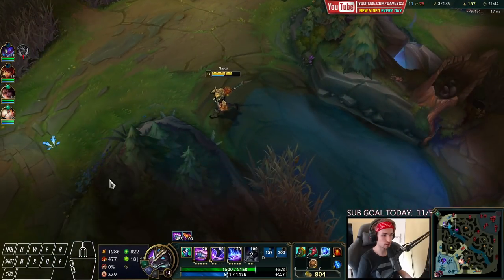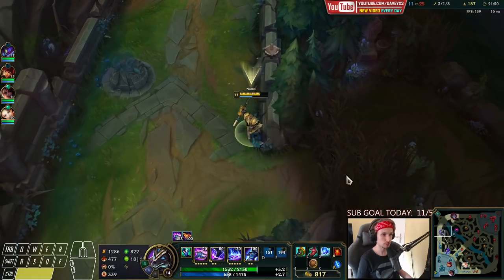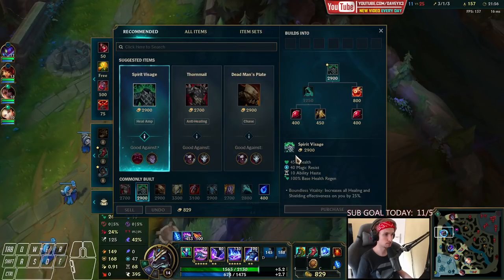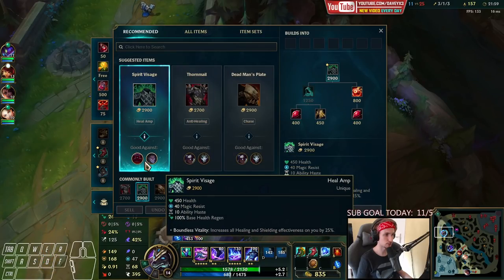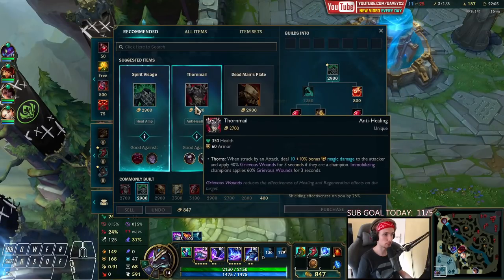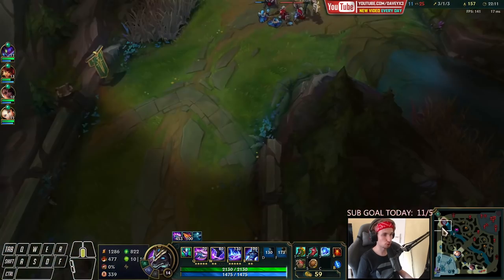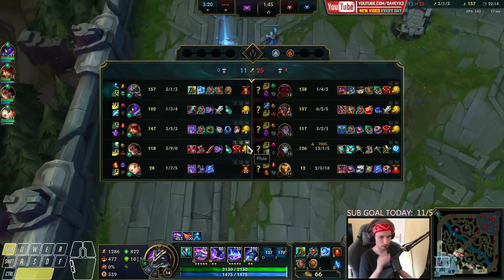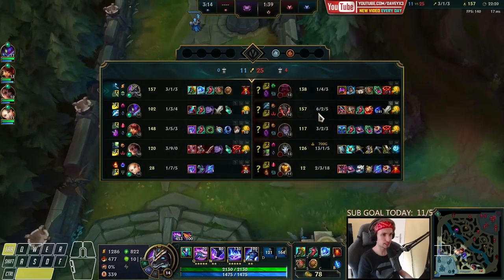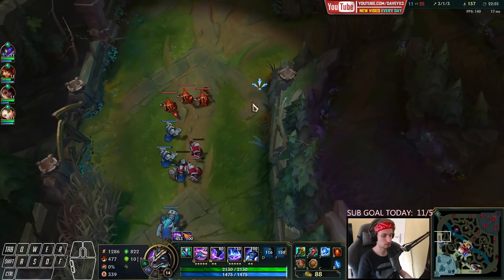We just gotta keep stacking up, play consistent, not make any mistakes, and hopefully get a few catches. Let's go back again. I need Spirit Visage against Silas and Ornn, but I also need an item specifically for these guys — they're a problem right now. I actually want to go for Thornmail, but at the same time I would really like to go for Spirit Visage because of Silas doing damage as well. But this Jhin and this Kayn are so fat that I have to get Thornmail — I gotta get it now.